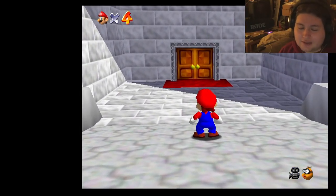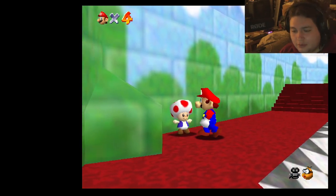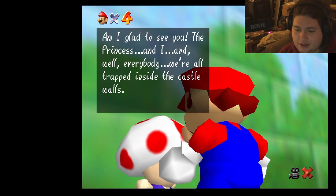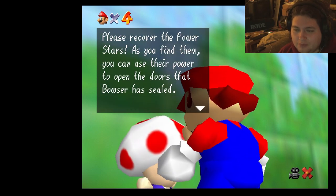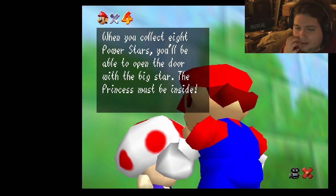This game doesn't have that much text, but it has a lot in the beginning. Welcome — no one's home! Now scram and don't come back! Wahahaha! Let's talk with the little Toad here. I always forget to talk with him. I'm glad to see you. The princess and everybody — we're all trapped inside the castle. Bowser has stolen the castle and he's using the power stars to create his own world in the paintings and walls.